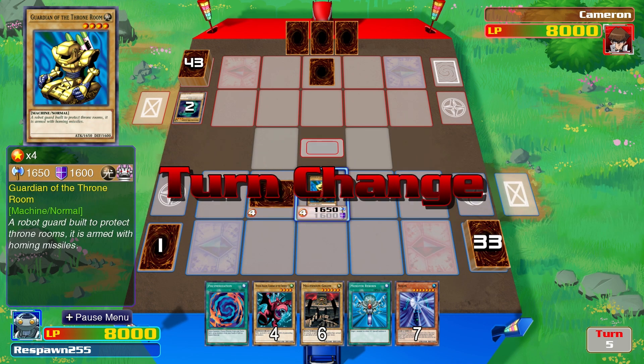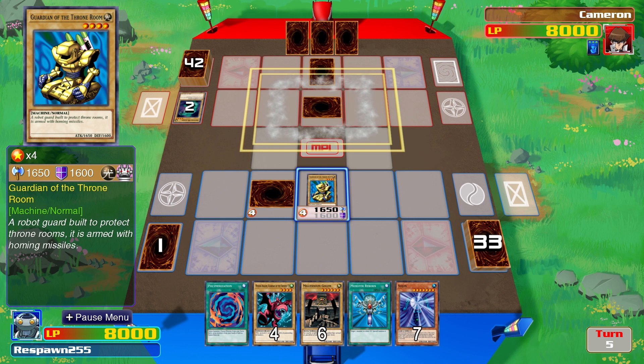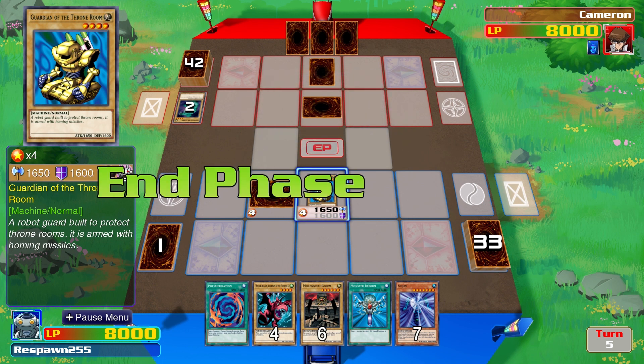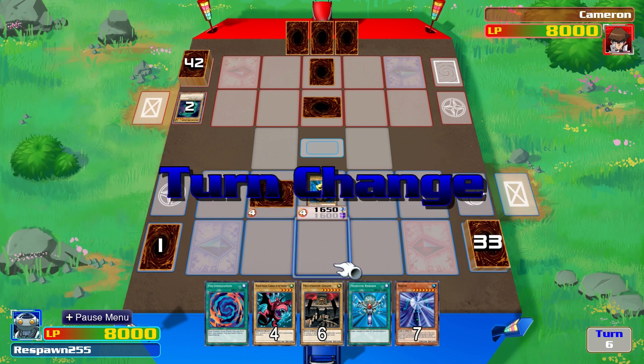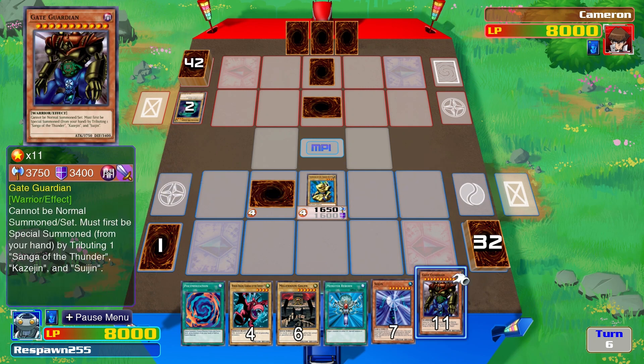The starter deck Kaiba is a very unbalanced deck. It's got very, very weak monsters, and then with its tribute monsters you've got Blue-Eyes White Dragon, which is the strongest normal monster in the game. Kaiba again with a face-down defense, and there's Gate Guardian as well.